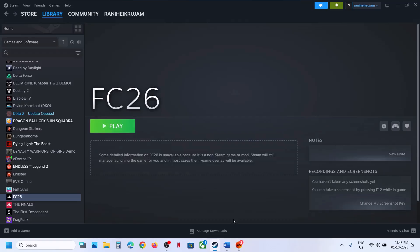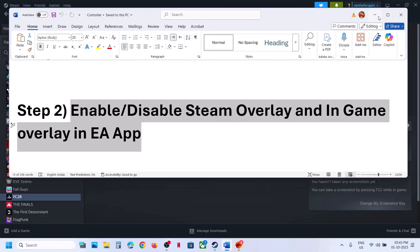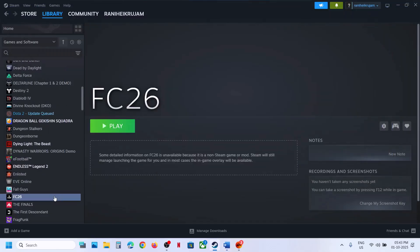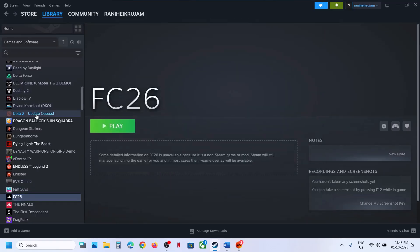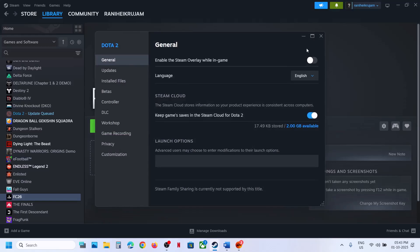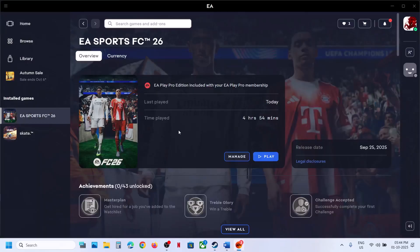The next step is to enable or disable Steam overlay. If you have the game on Steam, right-click on the game, go to Properties, then the General tab. You'll see 'Enable the Steam overlay while in-game.' If it's on, turn it off and check; if it's off, turn it on and check — try both and see which works.